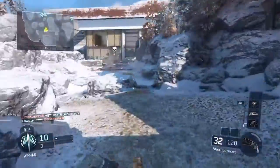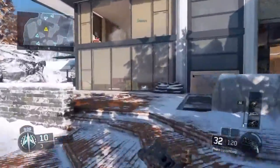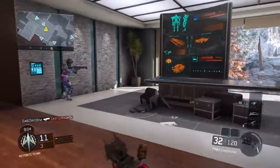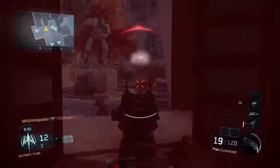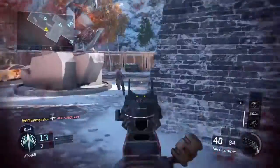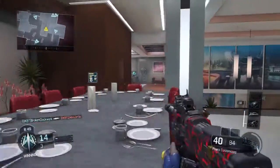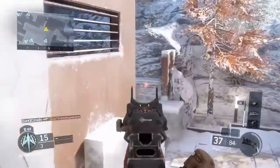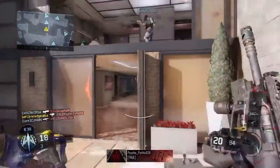It's not like the damage of the CUDA; it's basically the same as the VMP damage, which is good. The ADS time — that's aim down sight — is really nice. Look at that, it's pretty fast. Compared to the CUDA and other guns, that's without Quick Draw. Imagine if I had Quick Draw on that — it would be insane.